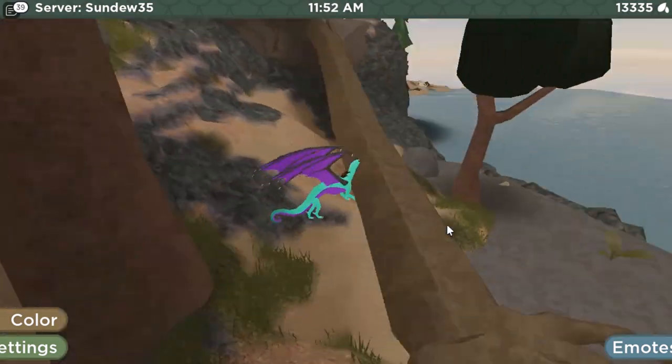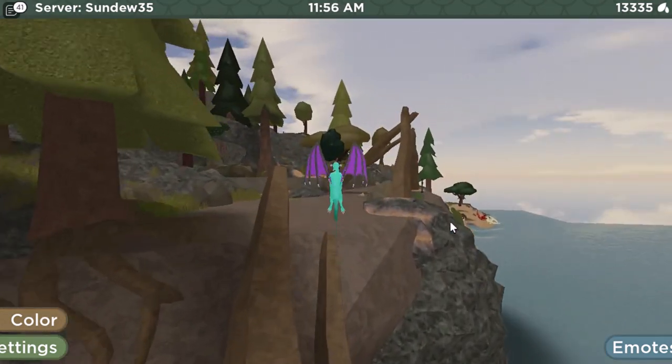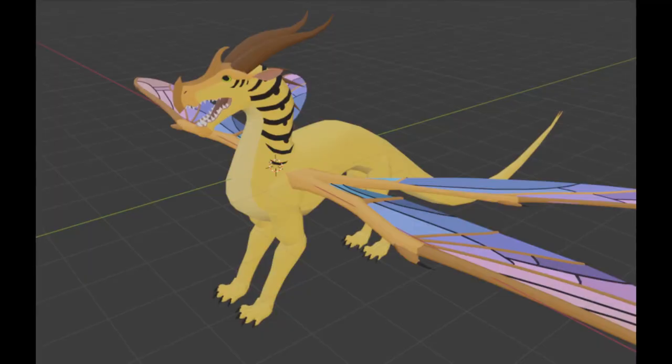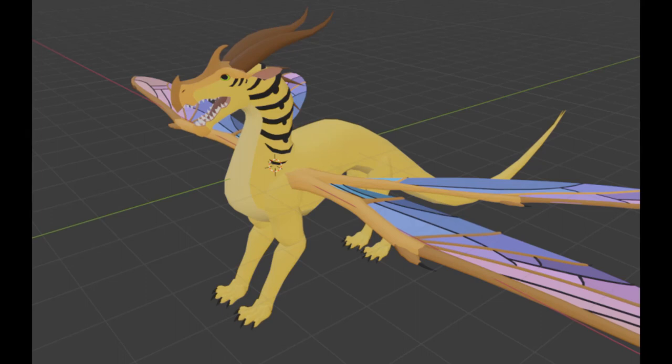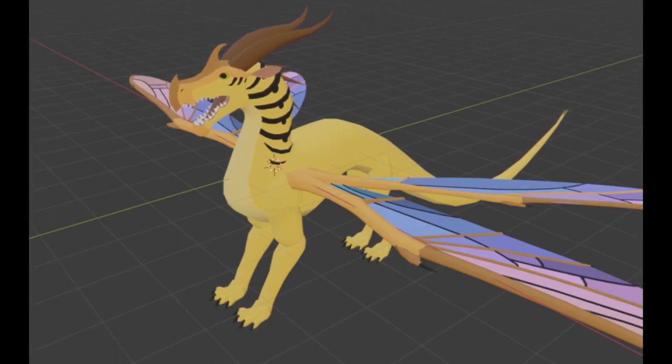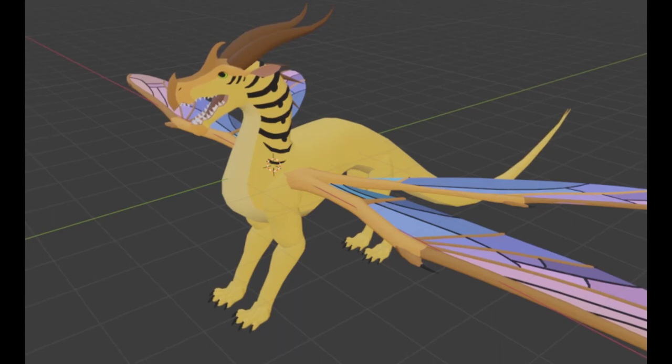Next up we are given quite a few pictures of — get this — a work-in-progress hivewing model. This right here is a three-quarter view and, as you can see, it looks amazing. This definitely shows improvement. Look at this — we've got the stripes and the horns, like oh my gosh.